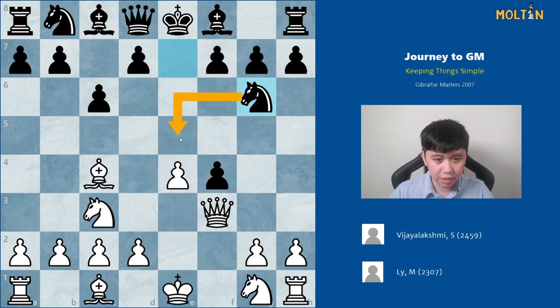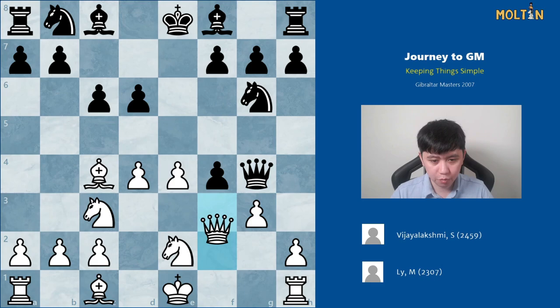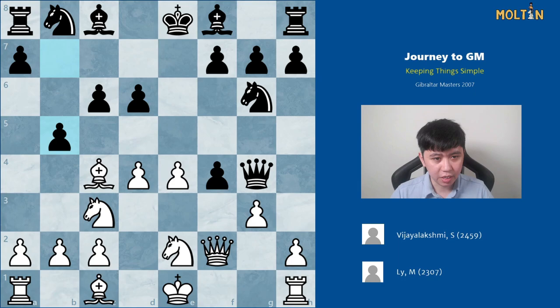My opponent played knight to g6, threatening to bring the knight to e5 hitting the bishop and queen, so I stopped that with pawn to d4. After d6 I continued with knight g to e2 — the whole point of the King's Gambit being to sacrifice the pawn and win it back while opening the f-file for later attacks. My opponent played queen to h4 check, and rather than trade queens or move the king, I blocked with pawn to g3.